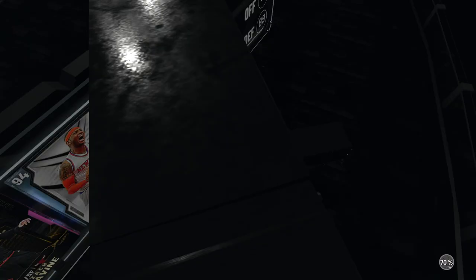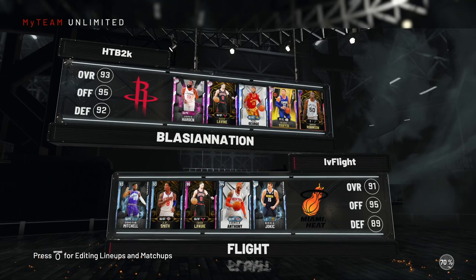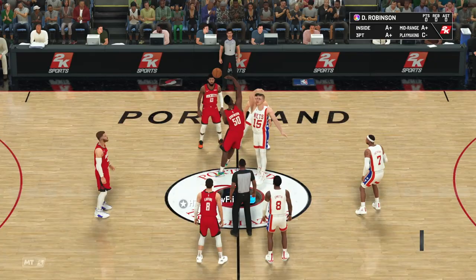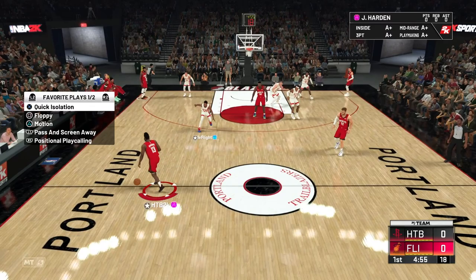Let's see what our matchup is looking like today. He's got Donovan Mitchell, J.R. Smith, LaVine, Melo, and Jokic — not a bad team. Welcome to another HTP gameplay. For those of you on my channel for a while, you know I love me some James Harden. He's playing on ball, and honestly, if we blow him out, I'm giving him the dub. Harden, snatch back — let's see that beautiful jumper.